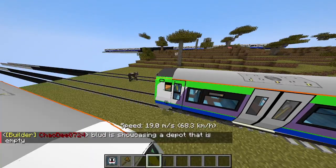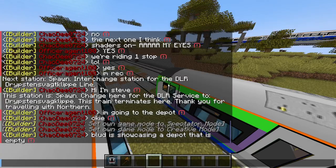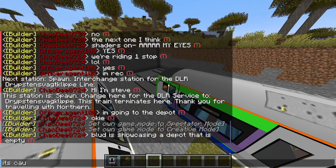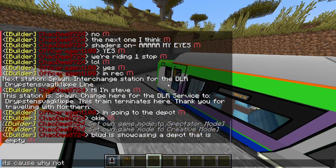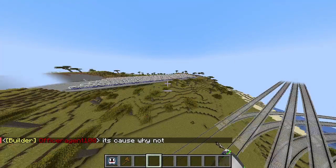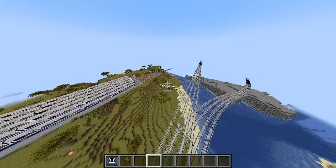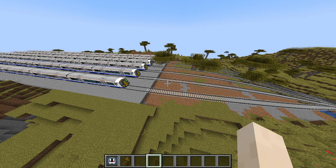There is a new train line coming soon. This depot over here is going to be for a little cross-rail type line. These trains are not actually going to be the actual trains in service — it is just the model we are going to use, but it is just re-textured.